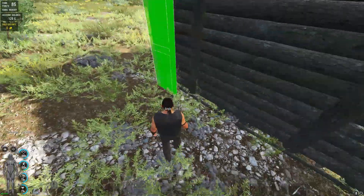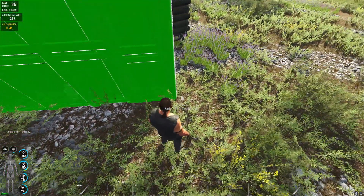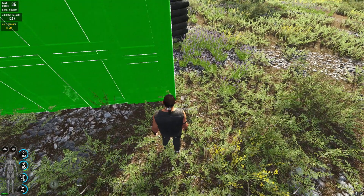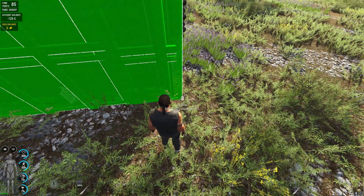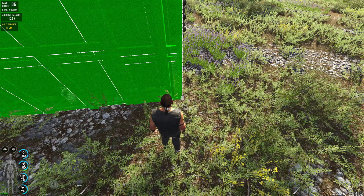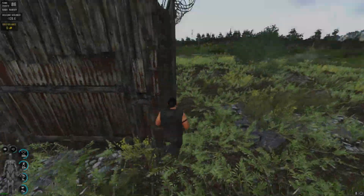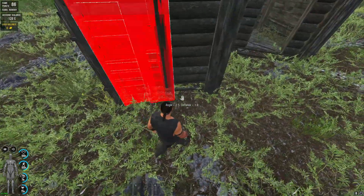Now place walls around the base. Try to build as close as possible to the base and always try to build from corner to corner. Again, make sure that the arrow points away from the base when you place the hologram — you can turn it around again afterwards. Do this once around the entire base until you get back to the gate.